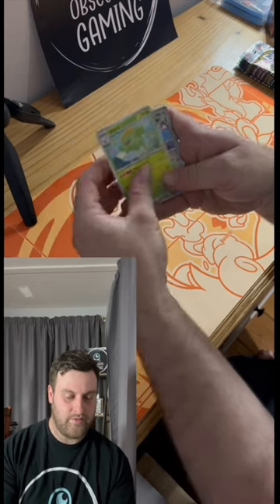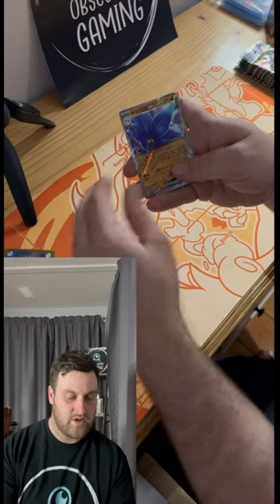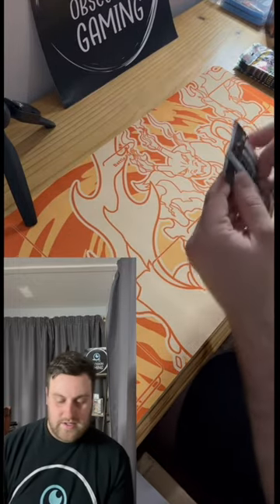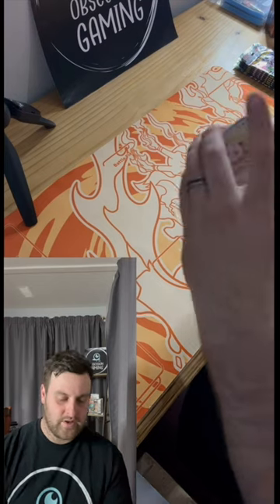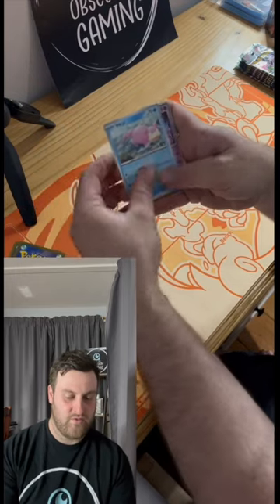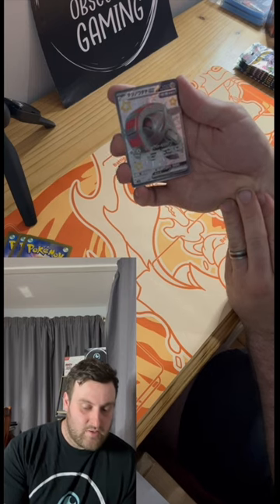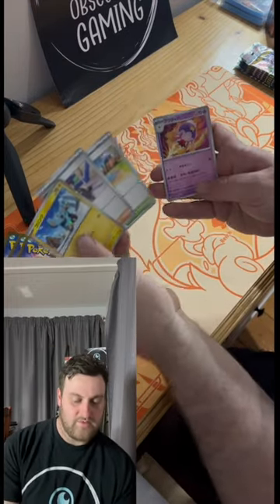We've got the regular Holo Sizzlipede, the Holo Auditure, Reverse Voltorb. We've already got you two, buddy — you can jump in the pile. Come on, Charizard — why not just have a Charizard hiding in there for us? We've got the Jigglypuff. A regular holo, another regular holo, and hello — I've already got the Iron Treads shiny secret rare, so I'll add that in with the other one I already have. Unfortunately it's not a hit that's going to benefit me. That's a bit of a shame.